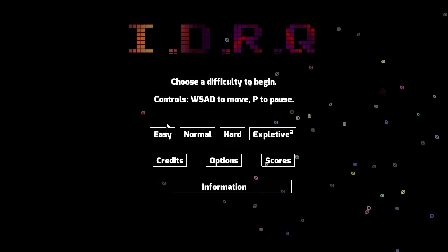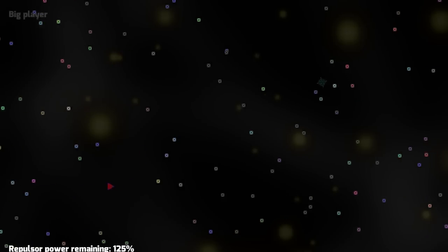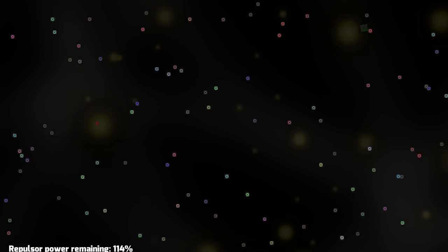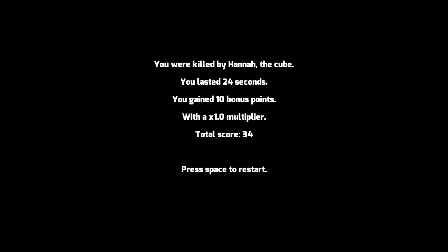Let's go ahead and play on easy because I suck. Here we go, we're in the game now. The point is to dodge these little asteroids which are colorfully marked, and there are little abilities in those boxes that I just got. You can press your repulsor to make them go away — this is actually fairly difficult.